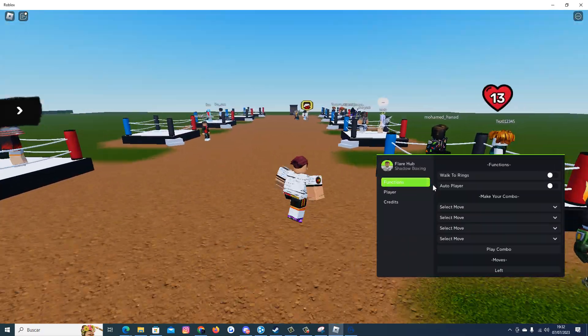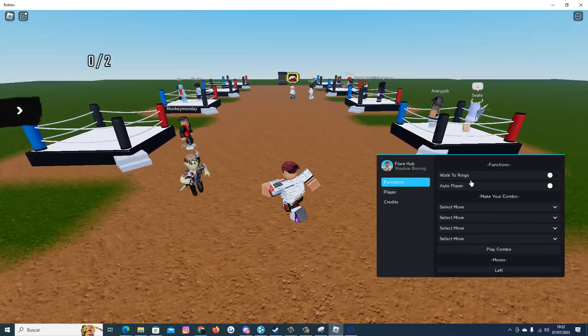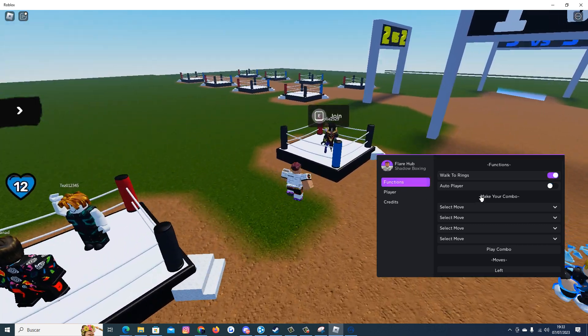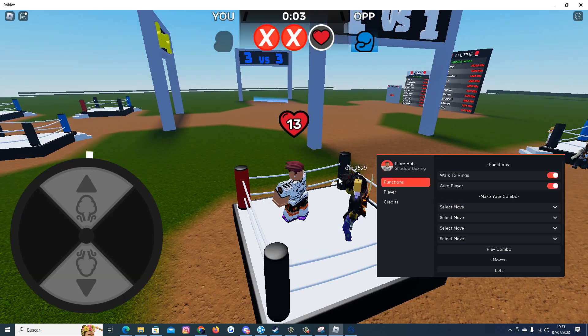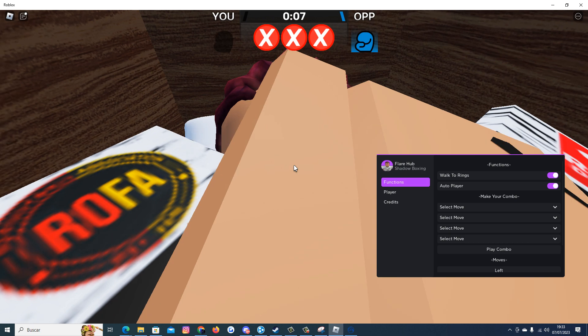Here is the script. As you can see we have some features — some are not very useful in this game. We have watch rings. Just look at the auto player — we enable it and we just got a KO.